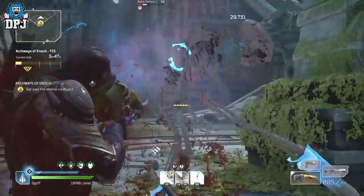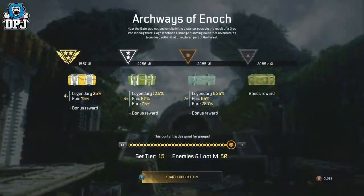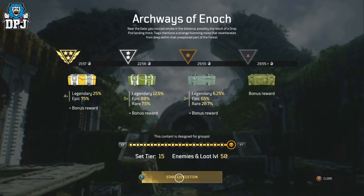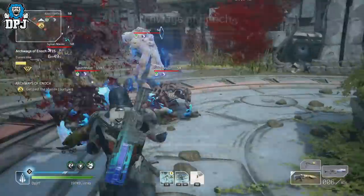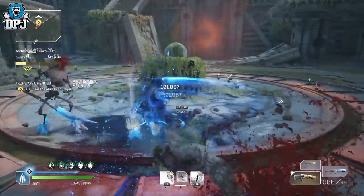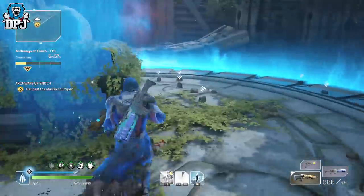Another bit of advice: don't rush up the challenge tiers thinking it's critical to reach challenge tier 15 and get gold there, because challenge tier 14 and even 13 are considerably generous too. Even if you've got challenge tier 15 unlocked but are still struggling, drop it down to a challenge tier 13 — you'll storm gold. The differences between a 13 and a 15 aren't even that crazy.